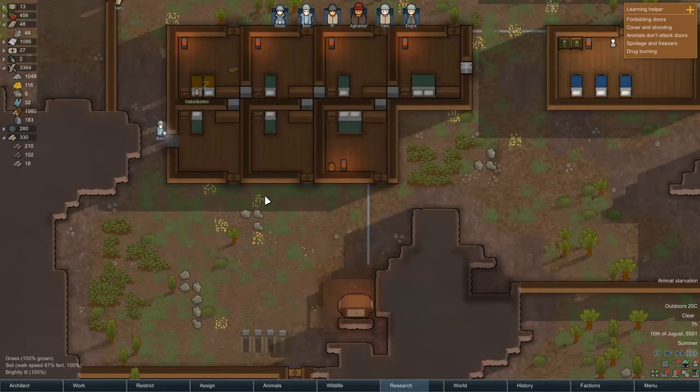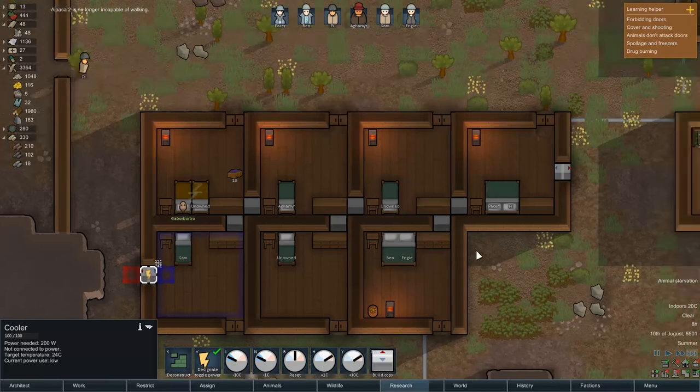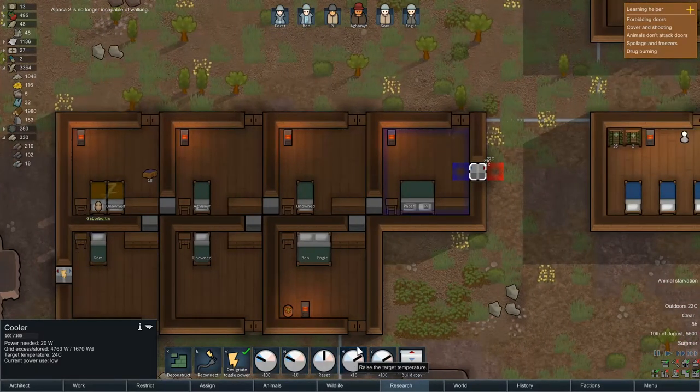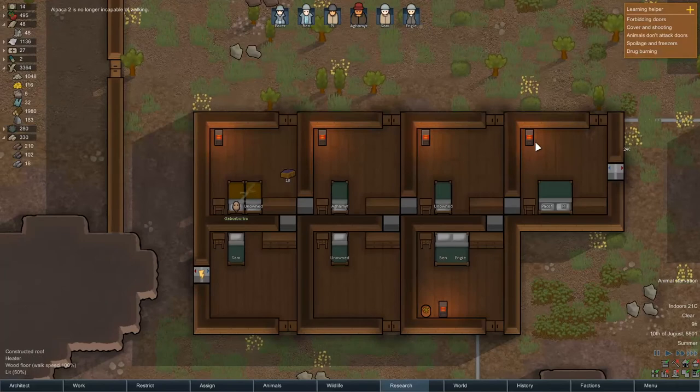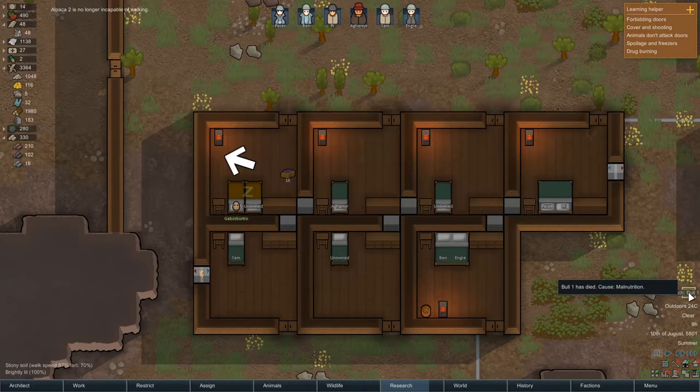Here we go — we now have these guys. I'm going to set them to 24, which in Australia is our local energy company recommends 24 as the best, most efficient temperature.